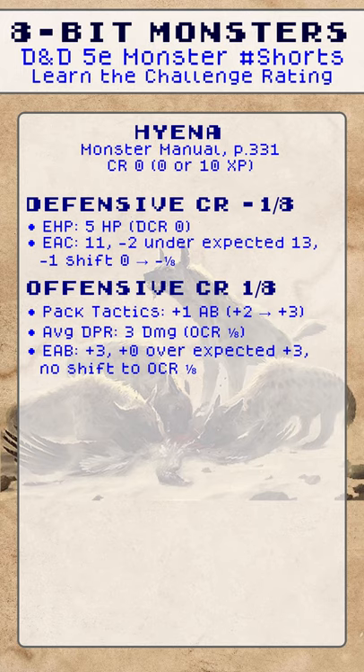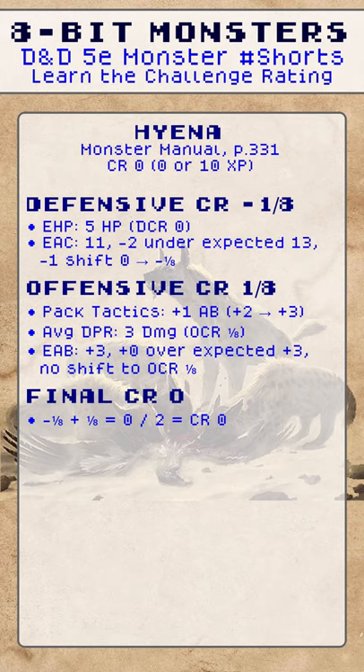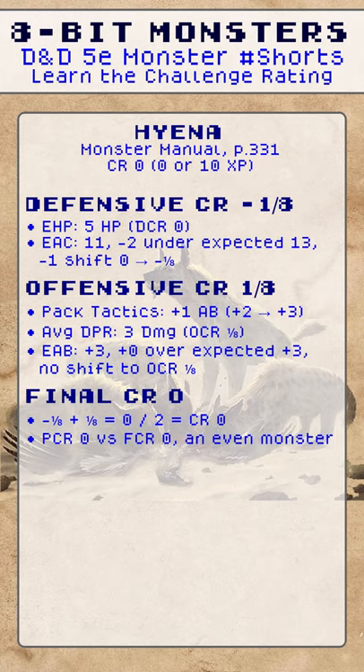The final CR of 0 comes from a DCR of negative 1/8, plus an OCR of 1/8, which equals 0. Averaged out, we get a CR 0. It's a printed CR 0, and we found a CR 0. This is an even monster.